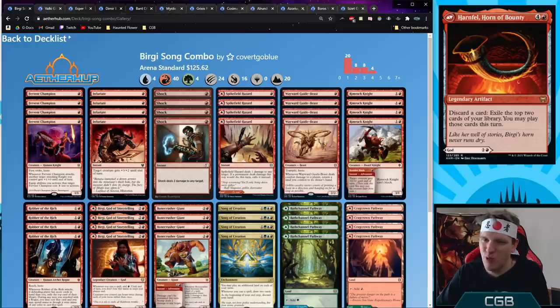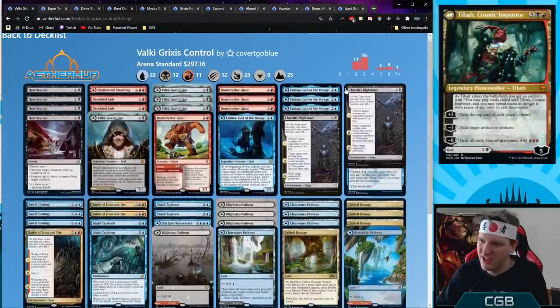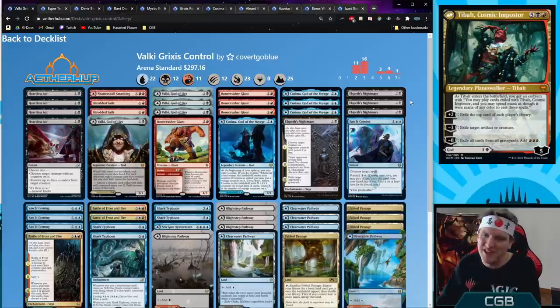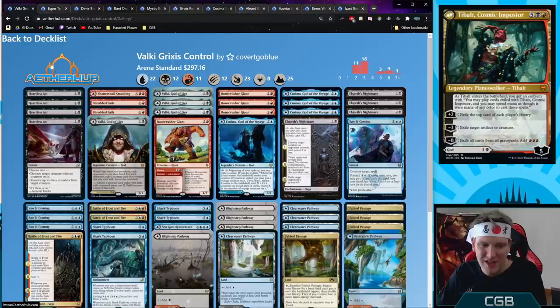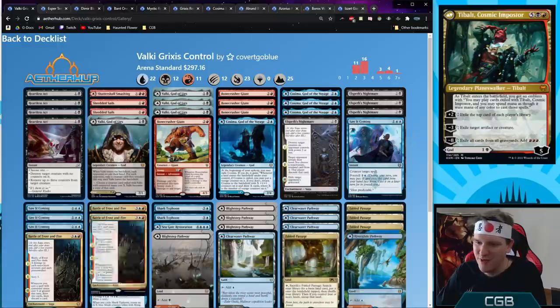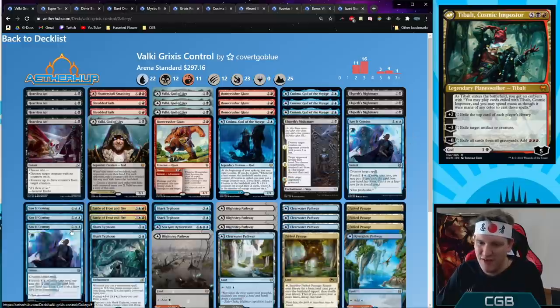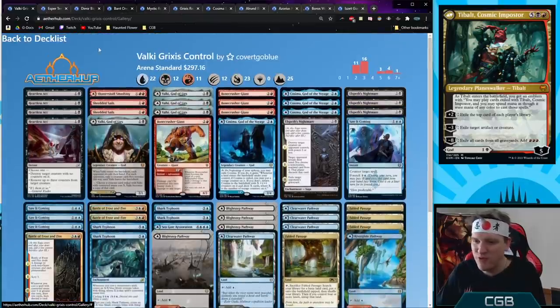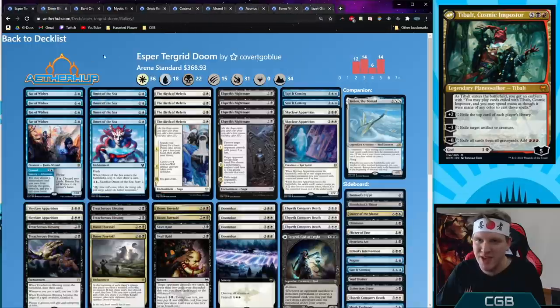Valki Grixis Control — were you waiting for something evil? Valki and Kazima for card advantage, Saw It Coming for counters, Battle of Frost and Fire for a sweeper with awesome scry and more value, and of course the great and powerful Shark Typhoon for the Grixis mages.